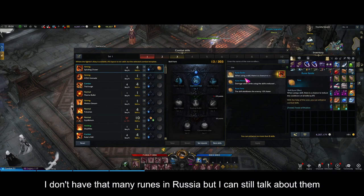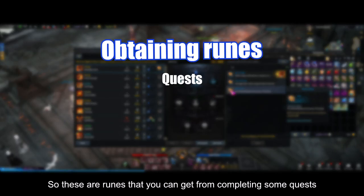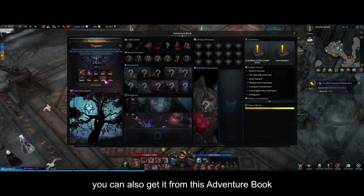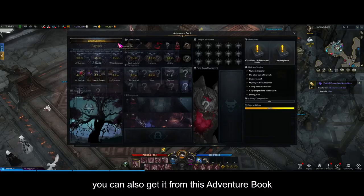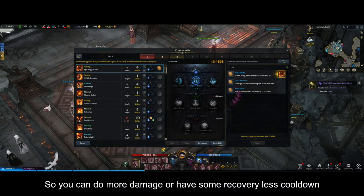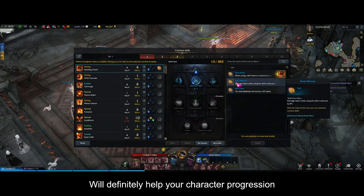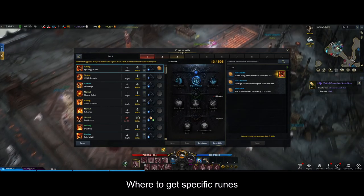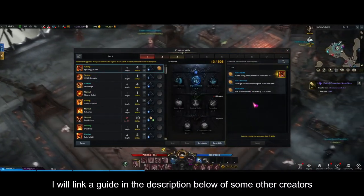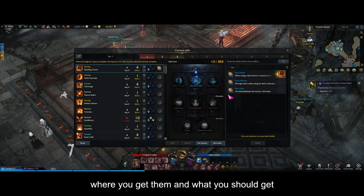Now I'll talk about runes. These are runes you can get from completing some quests, doing collectibles, or focusing on your adventure books. These are important because they enhance one of your skills so you can do more damage, have some recovery, or less cooldown. They will definitely help your character progression. I'll link a guide in the description below from other creators with a proper list of runes, where you get them, and what you should get.